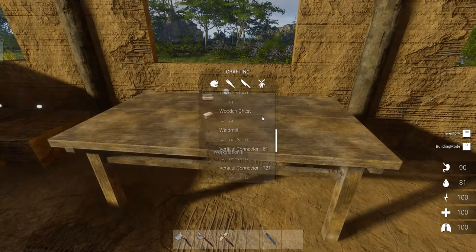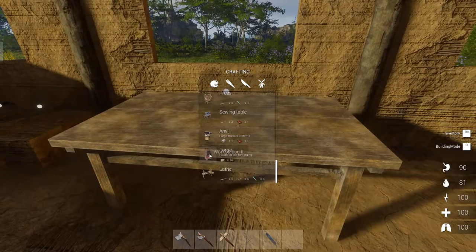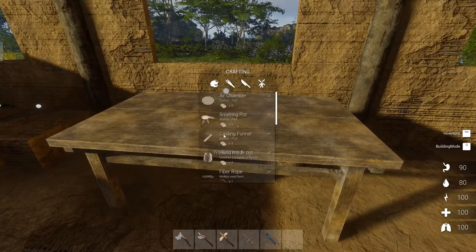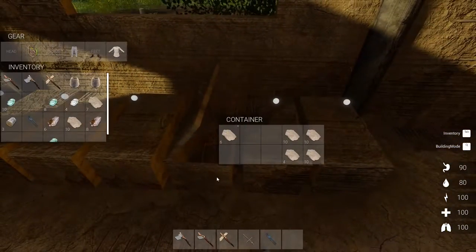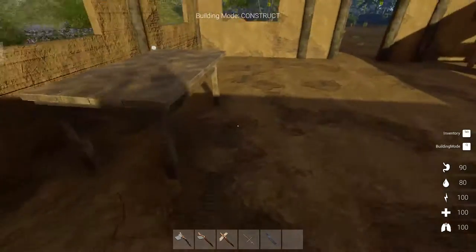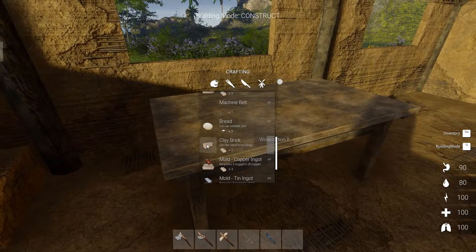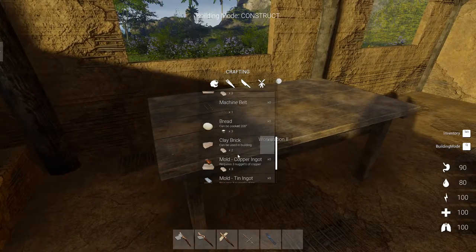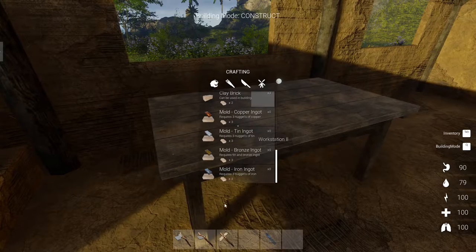Stations — press zone and table, anvil, forge, ten bricks. So I need bricks then, and bricks are relatively cheap — twenty clay. I just noticed a typo here while I'm waiting for the bricks to craft. Copper ingot requires three nuggets of copper, tin ingot requires three nuggets of tin, but bronze ingot requires tin and bronze ingot — should be copper ingot. Anyway. Oh, this is a big boy — I don't think I've got room for it out here. We can always move it later.